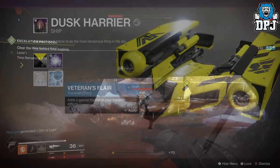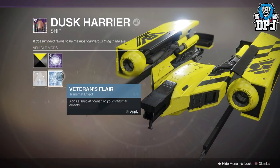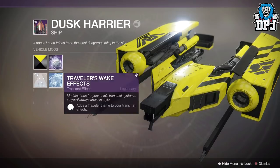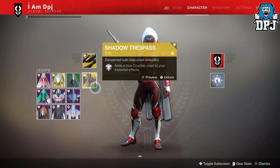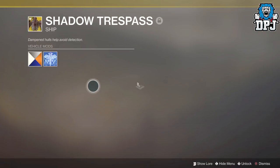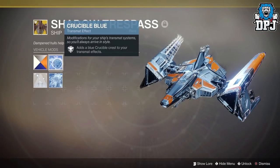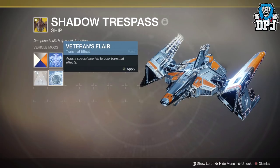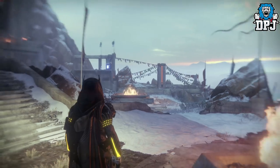Another addition to the 1.2.3 update is something I have not really needed but have wanted since the game's release: the ability to preview sparrow contrails and spawn effects from our inventories. I have no idea why we haven't been able to do this, but when the 1.2.3 update lands we will be able to — so that's good.